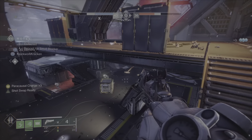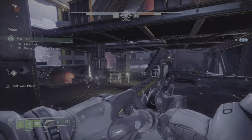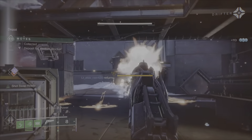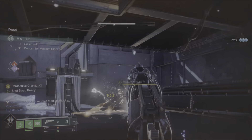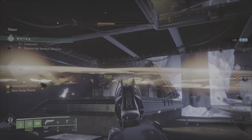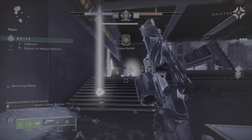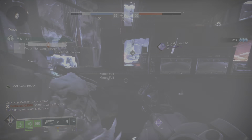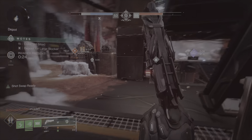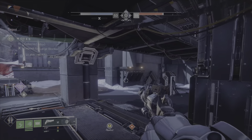As for Hawkmoon's exotic catalyst, to get the catalyst it is a random drop from the core playlist activities — Vanguard Operations, Gambit, or Crucible. Once you have the catalyst, upgrading it takes 700 kills using Hawkmoon. To recap: obtain Hawkmoon by purchasing it from Xur on the weekends on Nessus, the European Dead Zone, or in the Tower. Get its catalyst as a random drop from completing core playlist activities, and upgrade the catalyst with 700 kills using Hawkmoon.